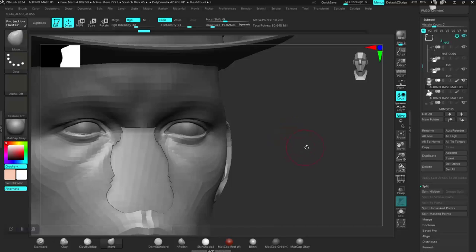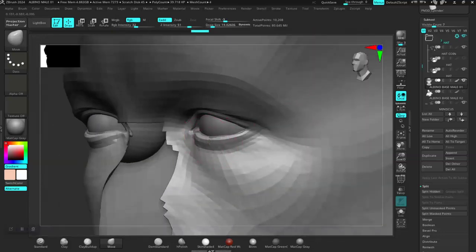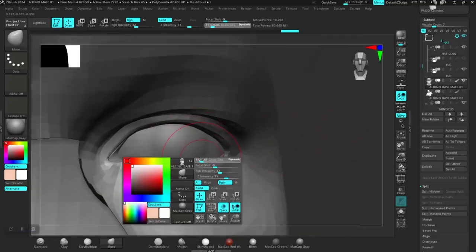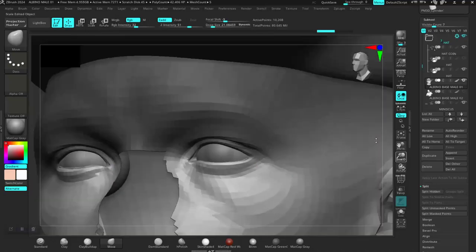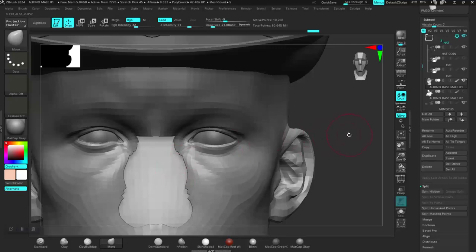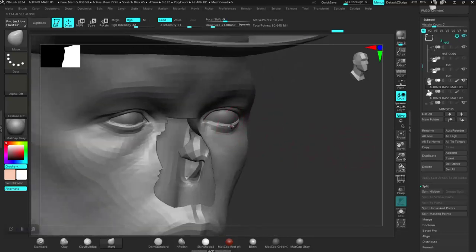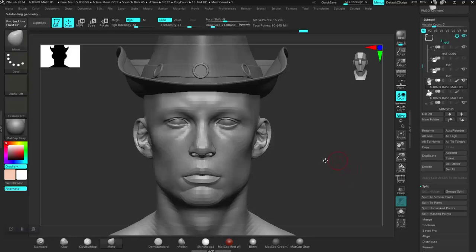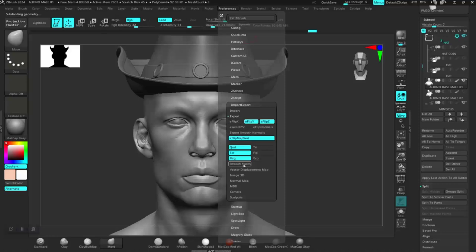I think I just basically need to push this like so — just get something good enough at the very least. Yeah, something like this should be fine. So let's also build this one subdivision level higher, then on the export side. You can skip this step if yours is very okay — that's completely fine. Let me just name this tool, it should be under the exports.